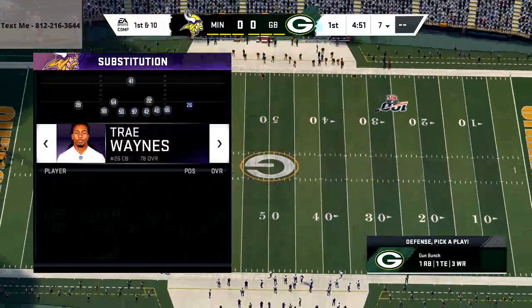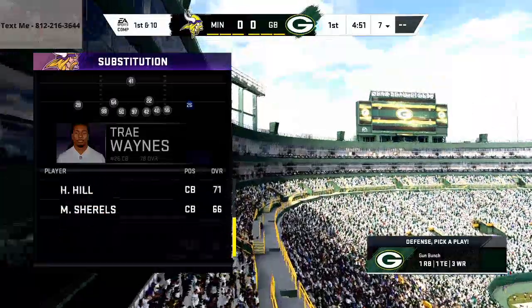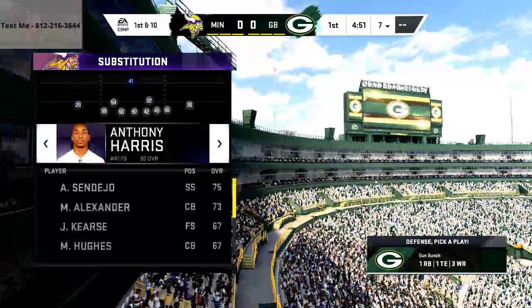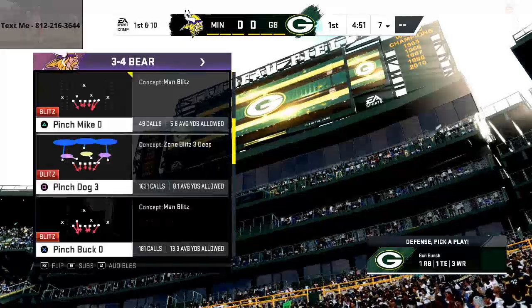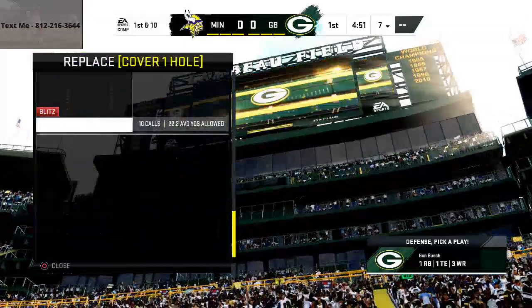On the outside you want to put your two fastest corners. You're going to user the safety that's in the box on most plays. The audibles you want to set up are Pinchdog 3 — and honestly that's it, though you can also put Buck Strong Safety 3 in your audibles if you'd like.